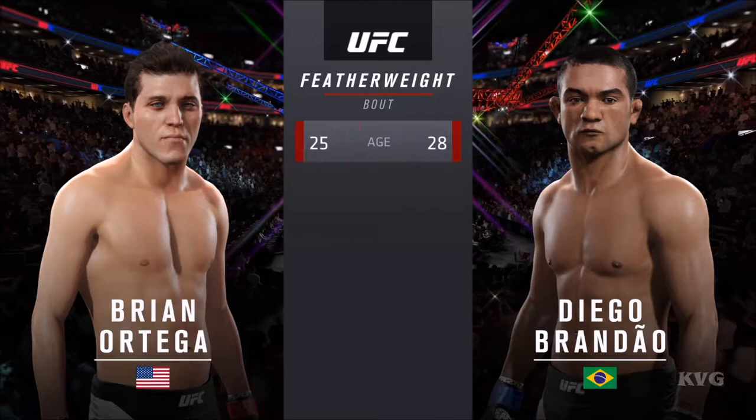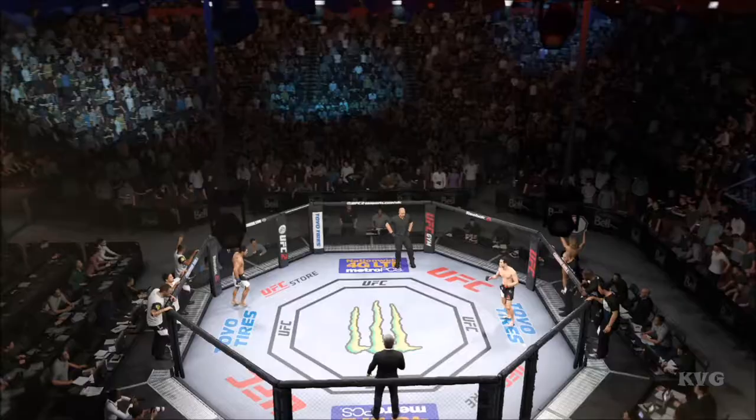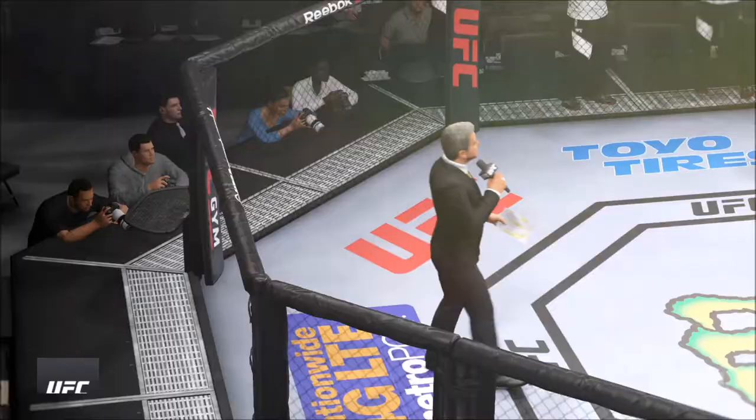Our tale of the tape for this featherweight showdown: Brandao is three years his elder. Ortega is one inch taller and will have a one-inch reach advantage. And once again, here's Bruce Buffer.